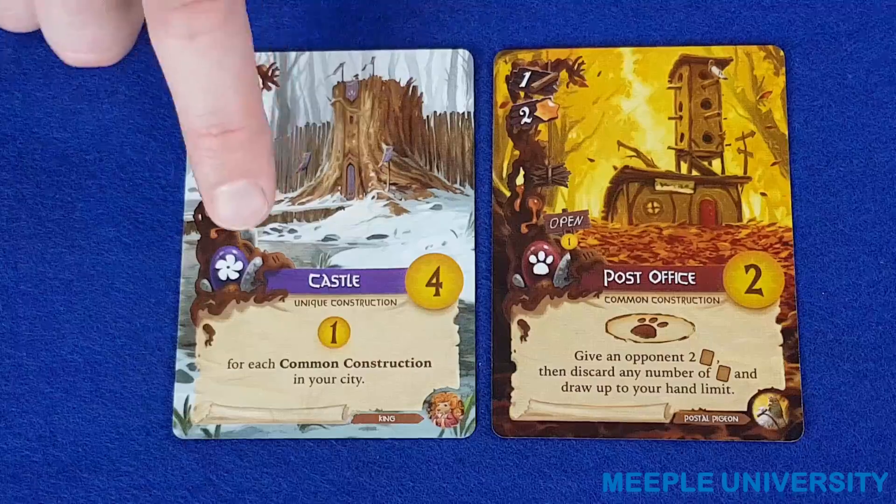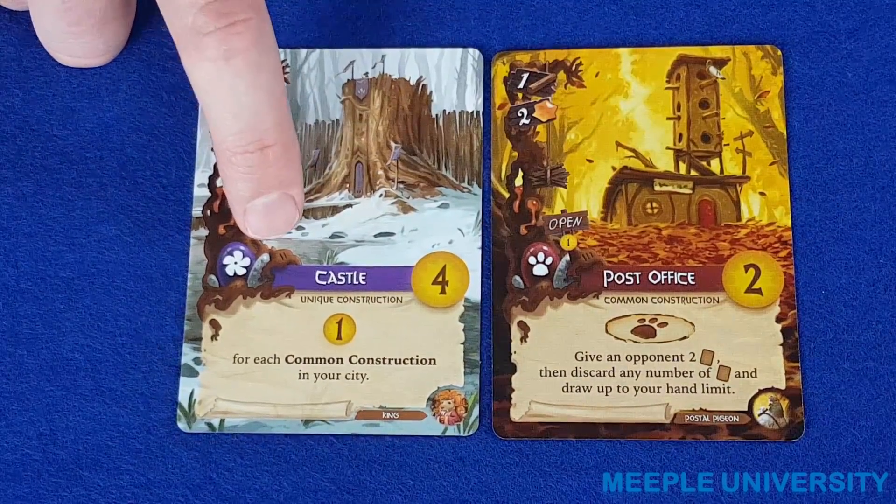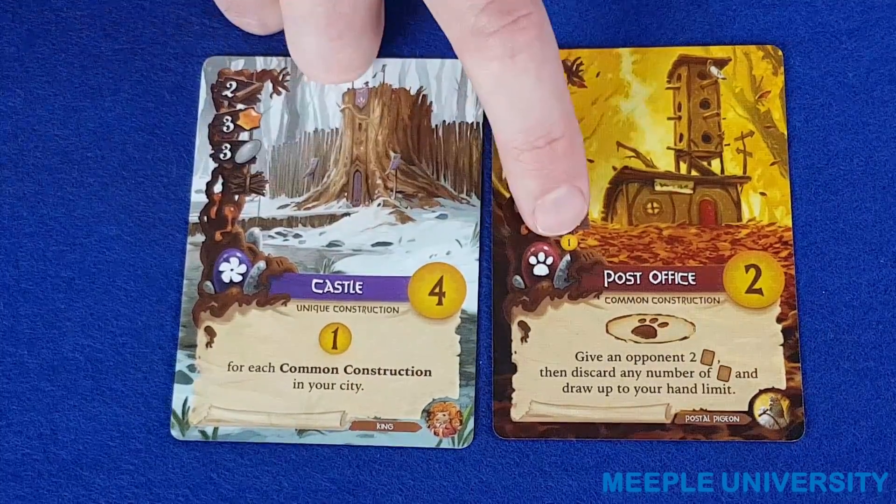You can see how many copies of each card there are in the deck by the number of notch marks shown at the bottom of the tree in the graphic, for example two and three.